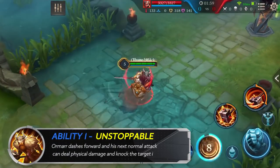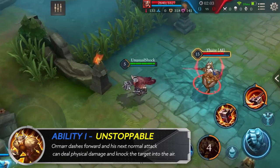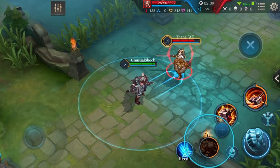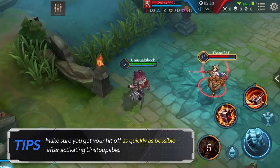First Ability: Unstoppable. Please note that enhanced normal attack abilities such as this one have a time expiration after initial use, so make sure you get your hit off as quickly as possible after activating Unstoppable.